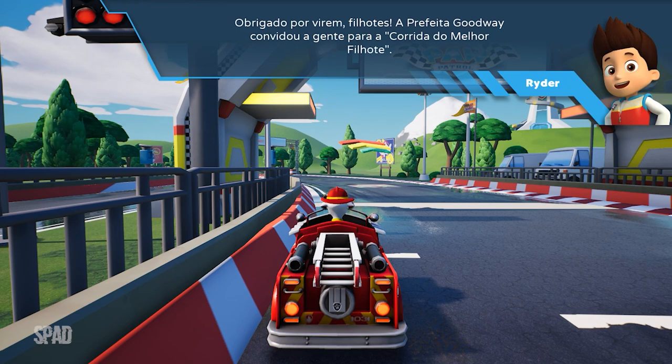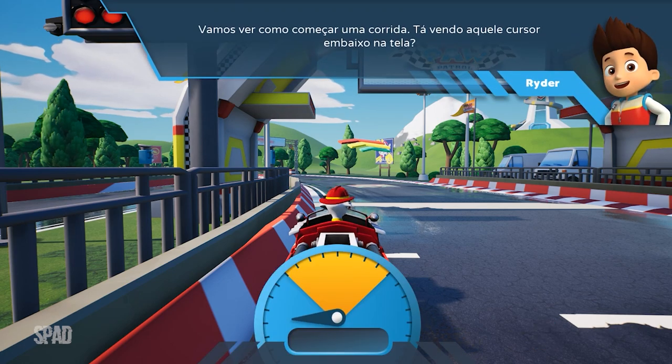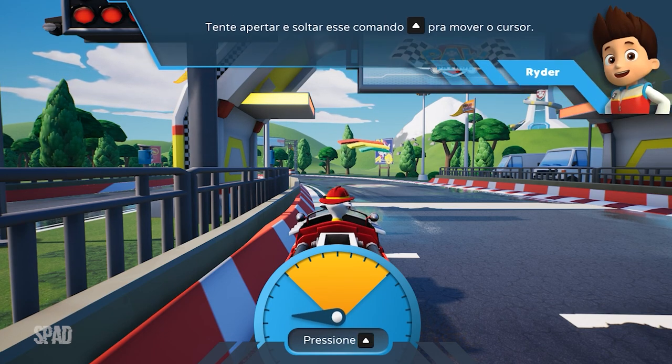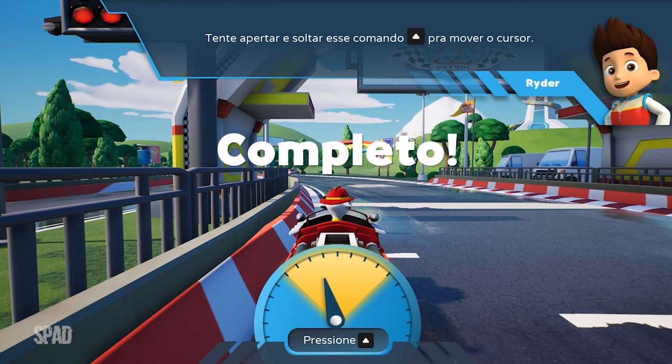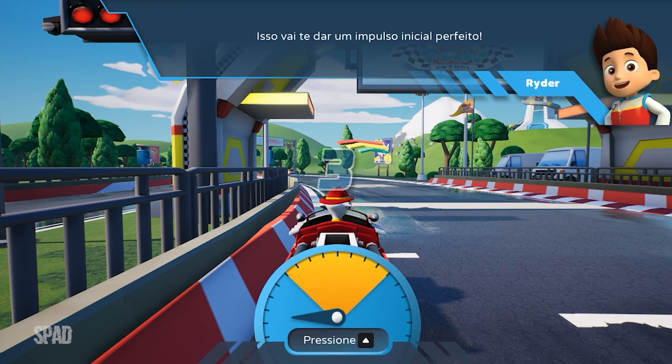Obrigado por virem, filhotes. A prefeita Goodway convidou a gente para a corrida do melhor filhote. Eu vou te ajudar com as regras principais. Vamos ver como começar uma corrida — tá vendo aquele cursor embaixo na tela? Tente apertar e soltar esse comando para mover o cursor. Quando a corrida começar, deixe o cursor na zona do meio. Isso vai te dar um impulso inicial perfeito.